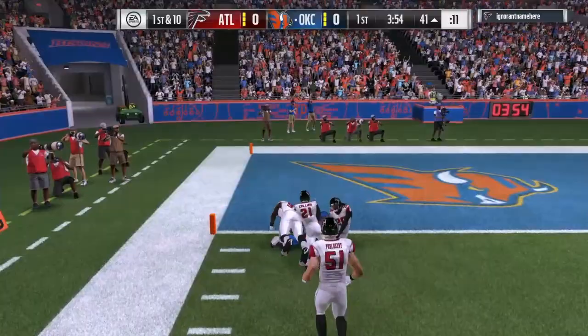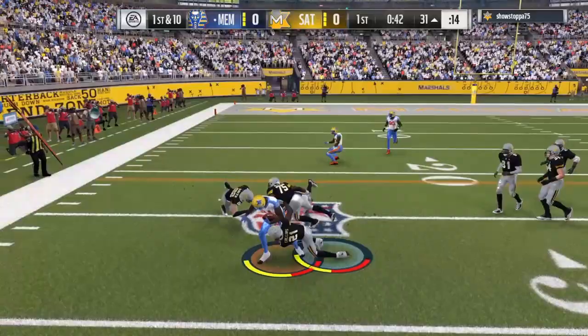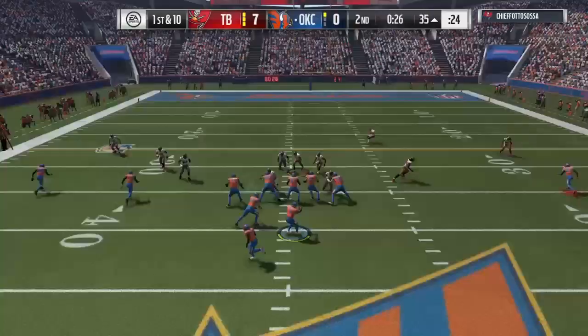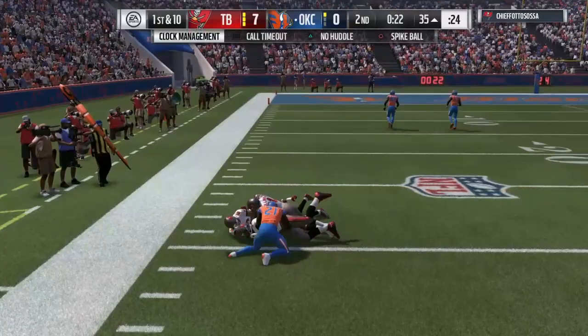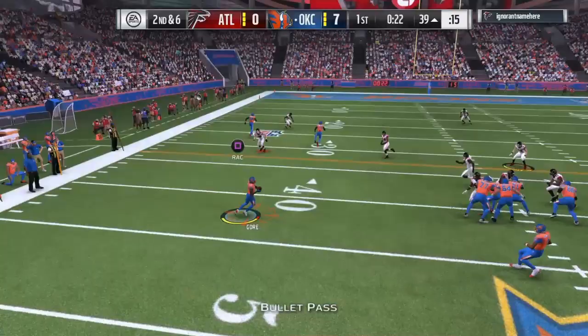He sometimes will get caught, but he only took maybe two or three hit sticks — like one strip animation — and zero fumbles, though I'd still watch out for that. His catch rating is only 68, but all these passes were wide open and he did not drop a single one. He did drop about three that were in traffic after getting hit stick, but even receivers have trouble catching those. If it's wide open, it should not be a problem.